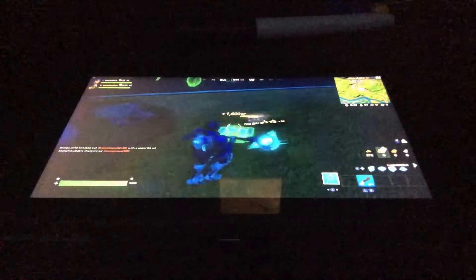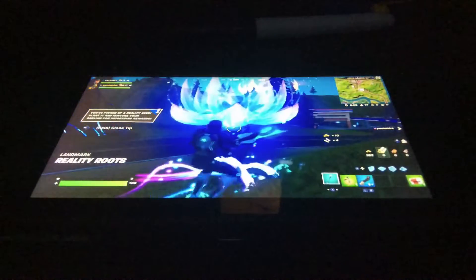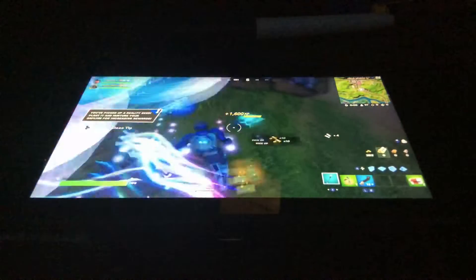First, you're going to want to land at your Reality Sapling — mine is right next to Tilted. If yours is near any sort of town, I would head out towards that town after you finish looting it.